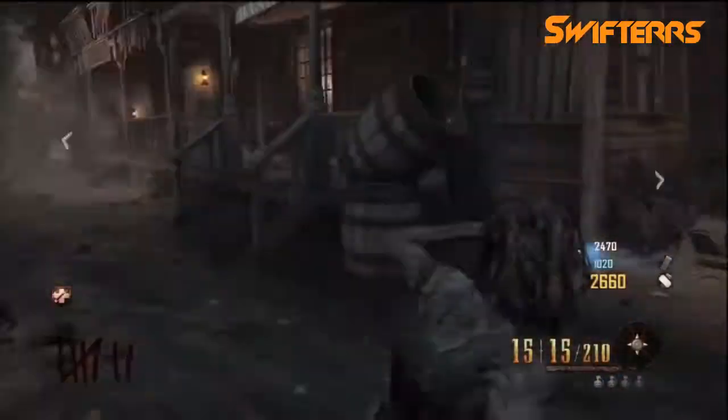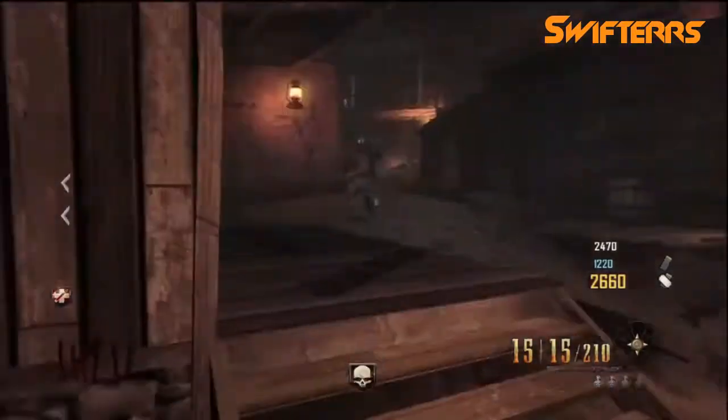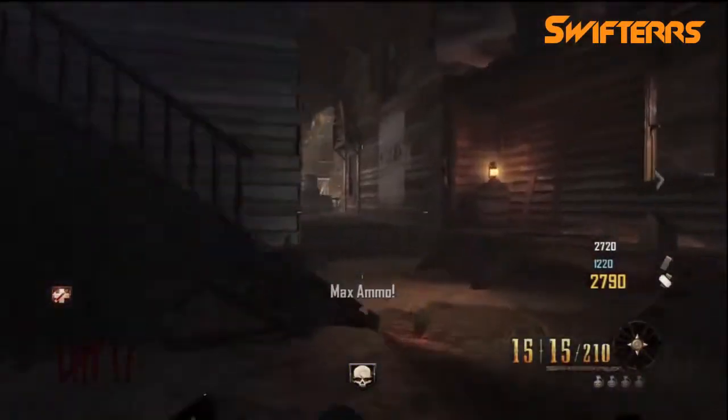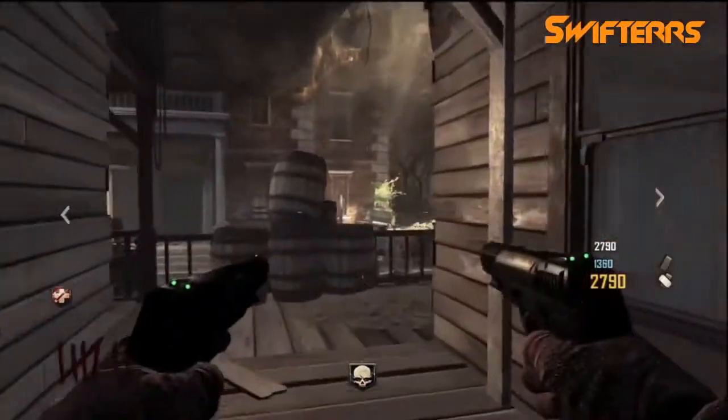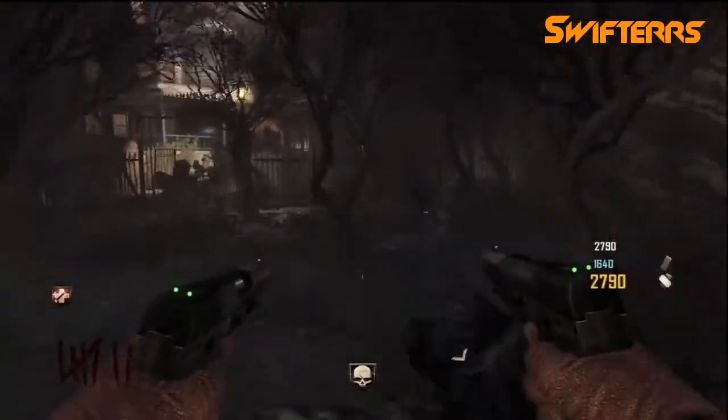Hey guys, what is going on? My name is Swifters and today I found myself playing zombies on the new DLC map Buried. In this video I'm going to show you how to enter the witch's house without using Leroy to break down the debris covering the entrance way to get to the witch's house.